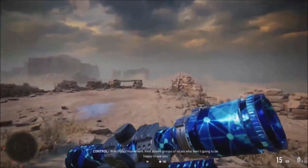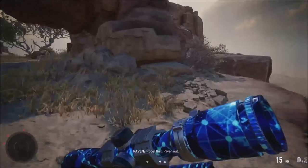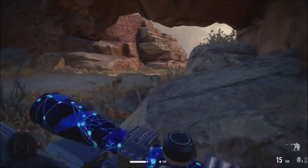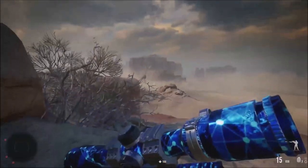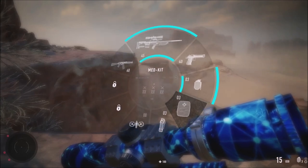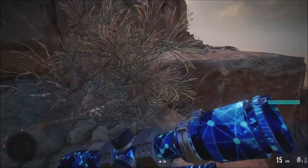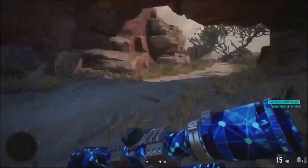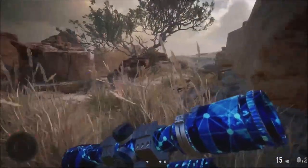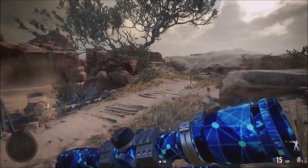Watch your movement - intel shows groups of locals who aren't going to be happy to see you. Roger that. So we're going to watch our movements. This time we have a drone and EMP grenades - we're much better equipped than last time. We can use the drone to scout ahead.